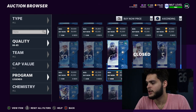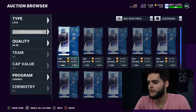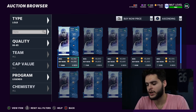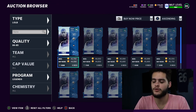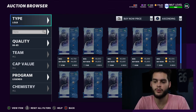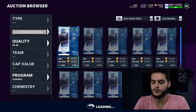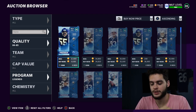For 85s, Bobby Bell is an example - going for around 44k right now, which is a bit expensive this early in the morning. The formula here is: take the price of the card and divide it by the training value it quick-sells for. 85s quick-sell for 900 training. They typically go for about 45k if you find the right one, making them a decent value.